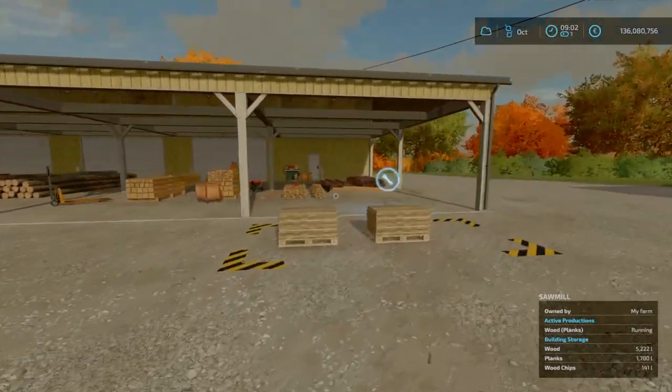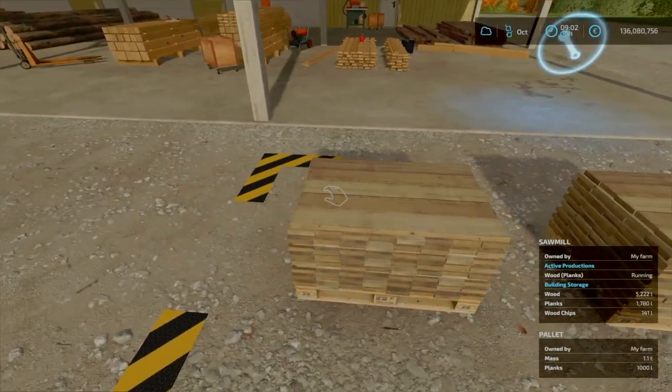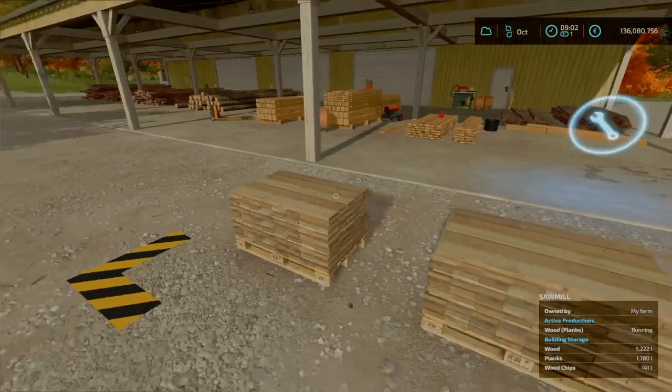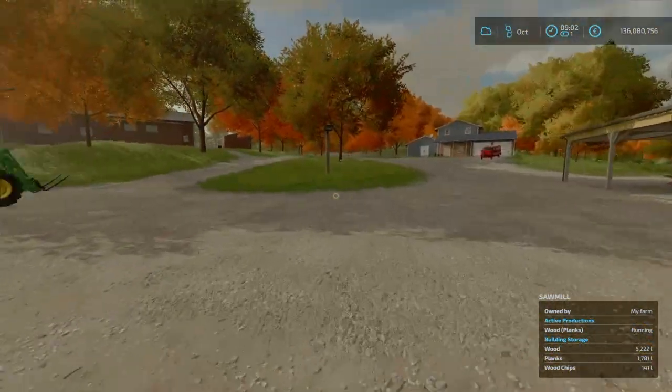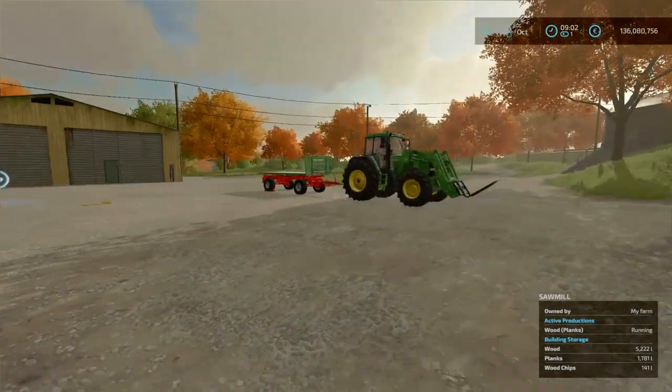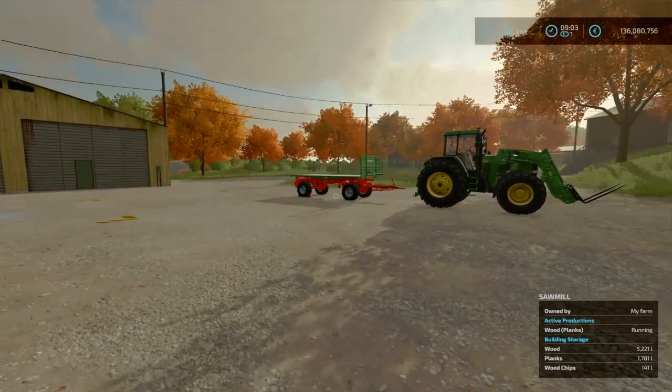So we're back — two sleeps later. As you can see, two pallets of planks on the ground ready to go. We're going to load them onto the trailer and bring them to the carpentry, so we'll meet you down there.